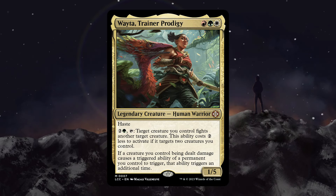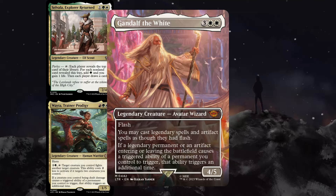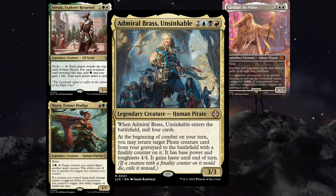I have done some upgrades to my Wyleth Trainer Prodigy deck and I'm looking forward to getting some Enrage triggers. Florian is new to this channel and has brought his Selvala Explorer Returned deck, which wants to use his Parlay ability to generate additional mana and cheat out big threats to swing for the win. Constantin has brought his Gandalf the White Artifact deck, played in a very reactive way by flashing in artifacts and generating a lot of value due to double triggers. Christopher has brought his Admiral Brass Unsinkable deck, trying to win with an army of pirates or with a Malcom Glinthawk Buccaneer combo.